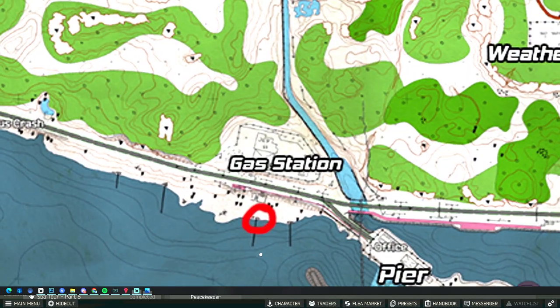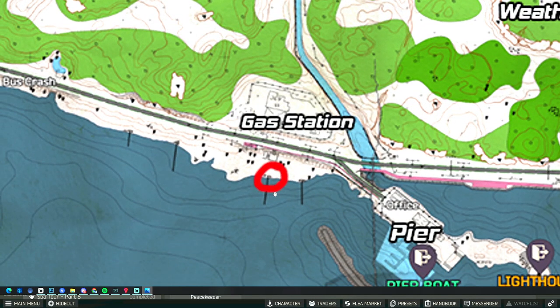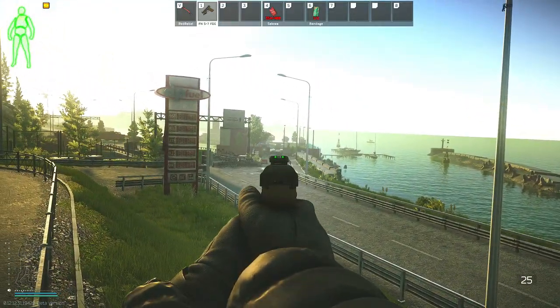Here is the map of Shoreline. We are going right down here by the pier and the gas station, as you can see by the circle. Here we are at the location — this is the entrance down to the pier.